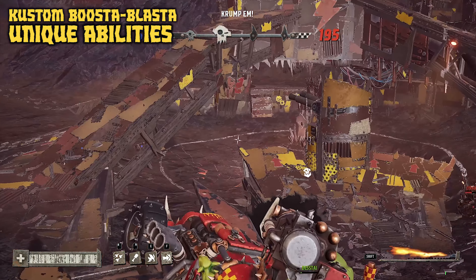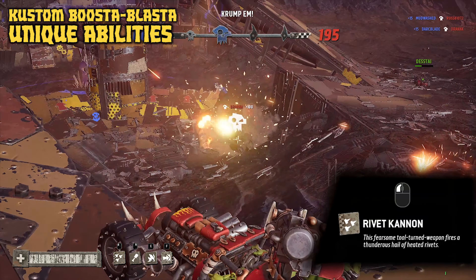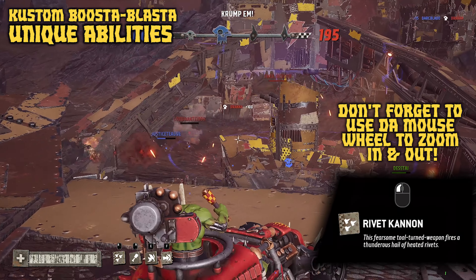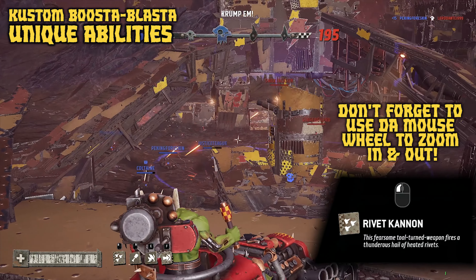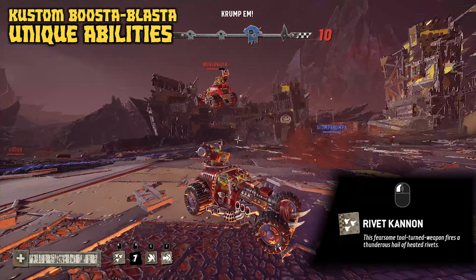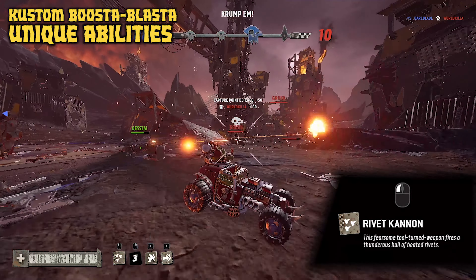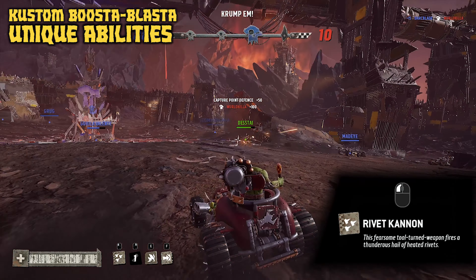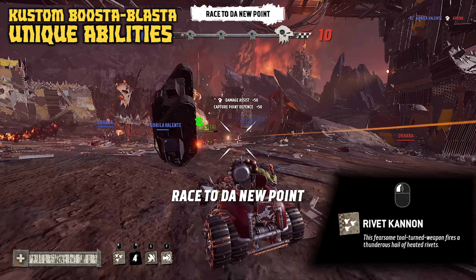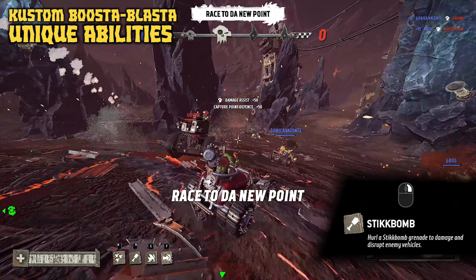The first unique ability is the rivet cannon, activated by pressing the left mouse button. This fearsome turret weapon fires a thunderous hail of heated rivets in a 360 degree arc around you, meaning you can shoot behind you if needed. It is very accurate and works best at medium to long ranges, but unfortunately has a slow rate of fire, making close encounters not optimal with this weapon.